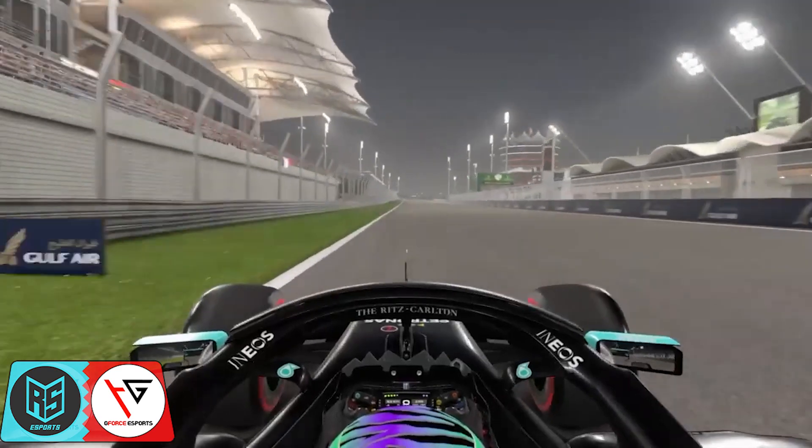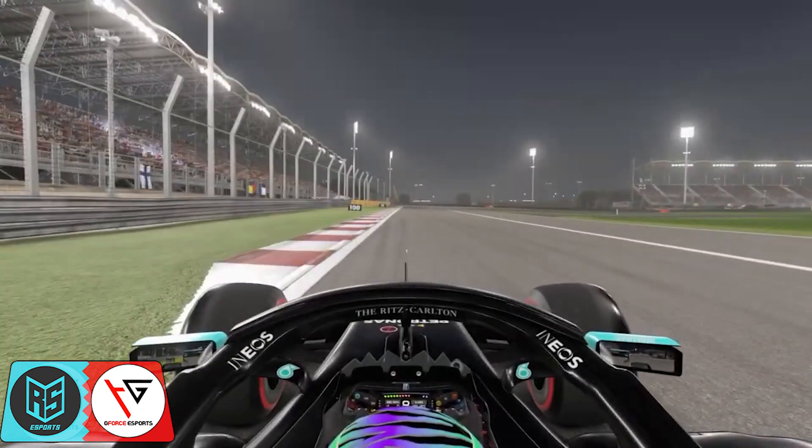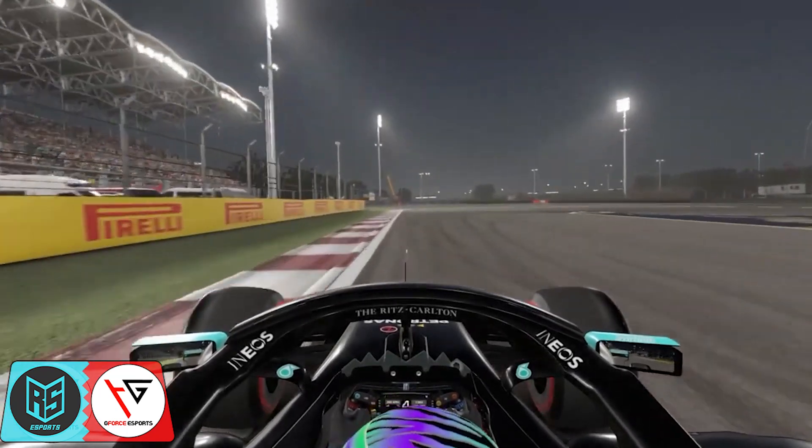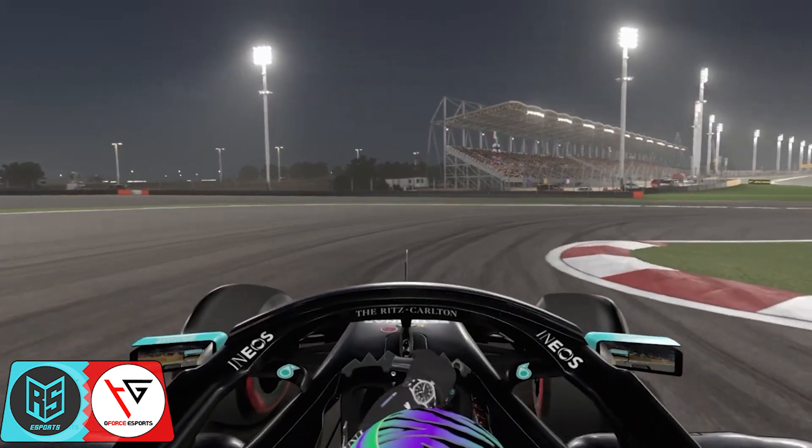Heading into turn one, we've got DRS activated, we're up in eighth gear, and we're going to brake just before the 100 metre board, all the way down to first gear. Completely ignore that curb on the inside as it will unsettle the car.